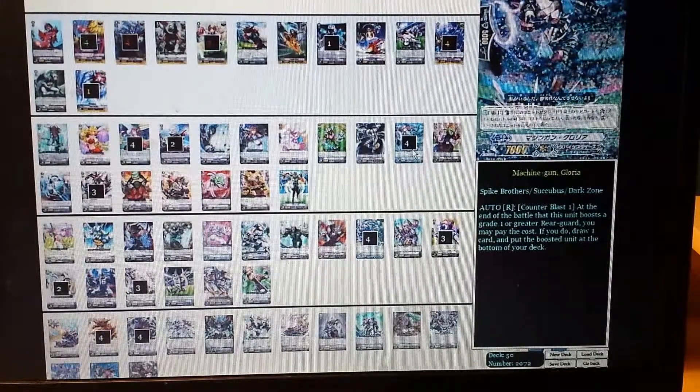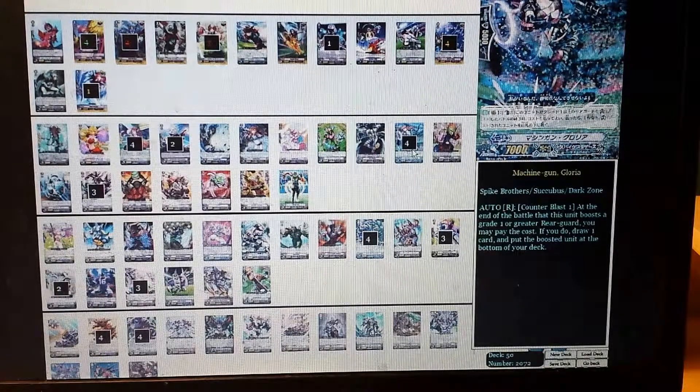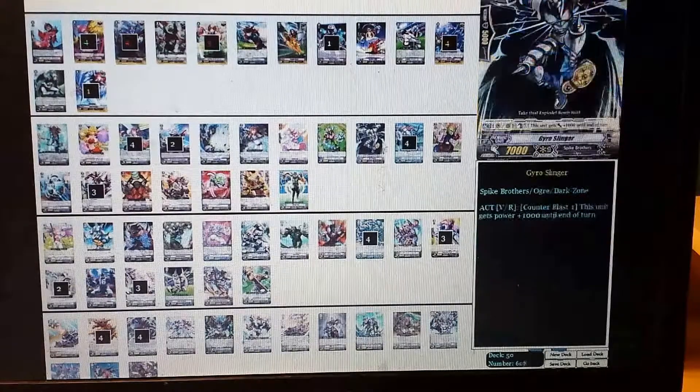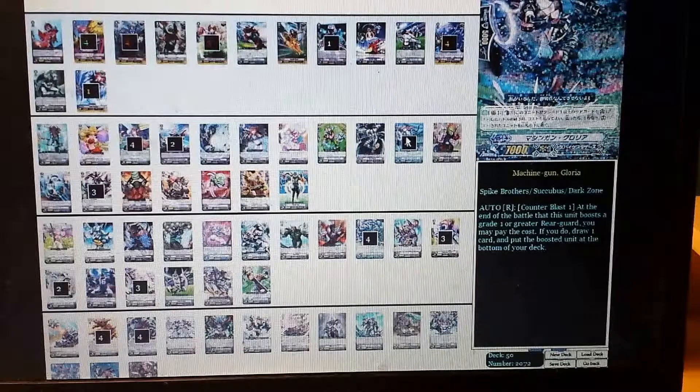I play 4 Machine Gun Gloria. Her ability says: after she boosts a grade 1 or greater Spike Brother, whether it hits or not, you counter-blast 1, draw a card, and put the boosted unit onto the bottom of the deck. It's really good if you're missing a grade 3 or a Bad End. It turns Brachy and Reckless from a negative into a break-even because you can replace it with another card in hand.